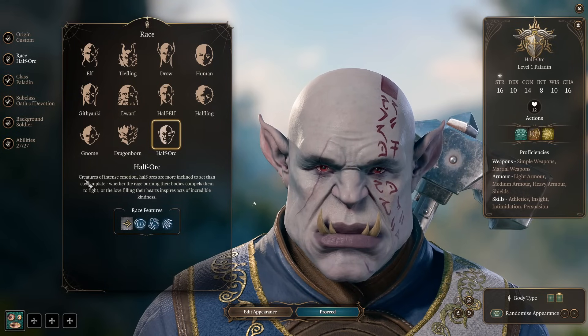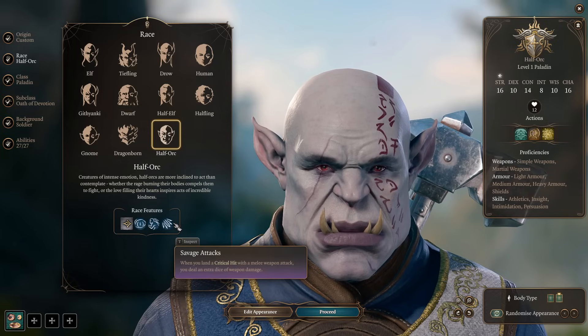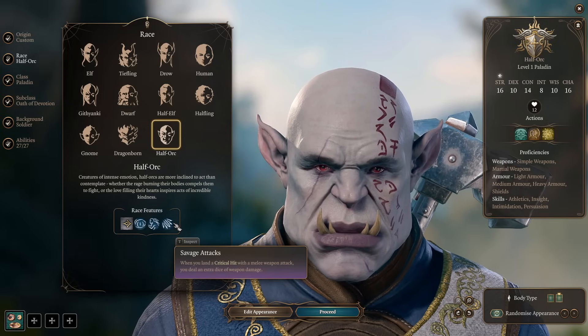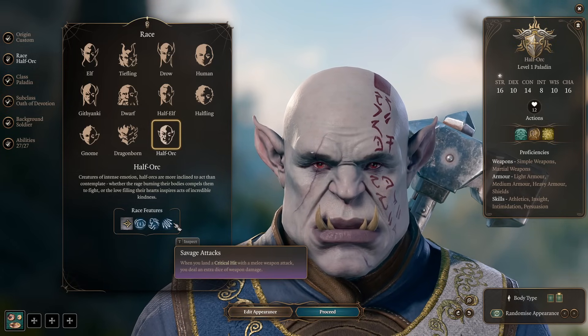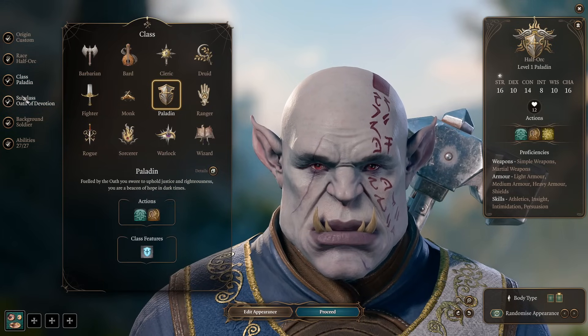This build for Paladin will work with any race, whatever you like. Today I'm picking Orc to get the savage attacks, so we will be rolling additional dice when we critical hit. But any other race will work.